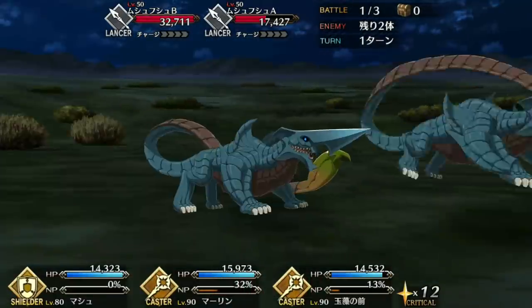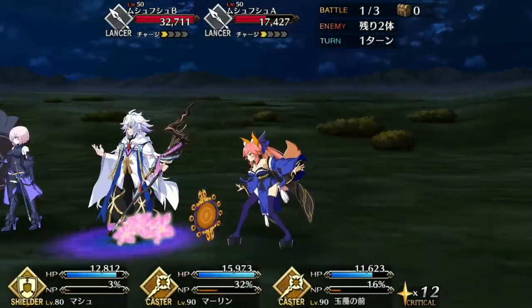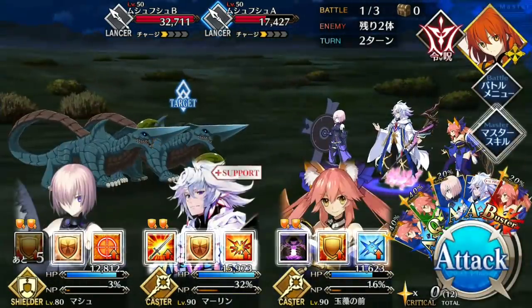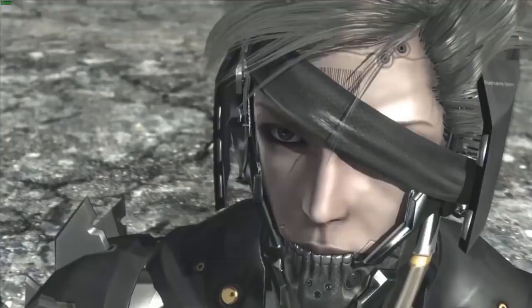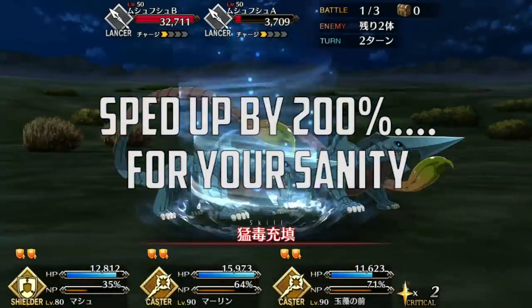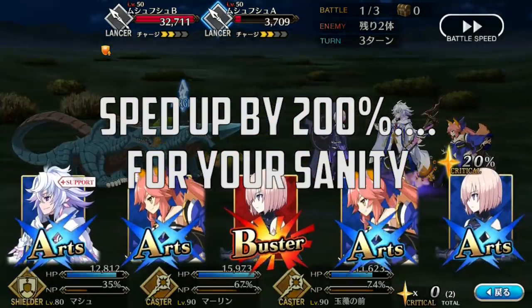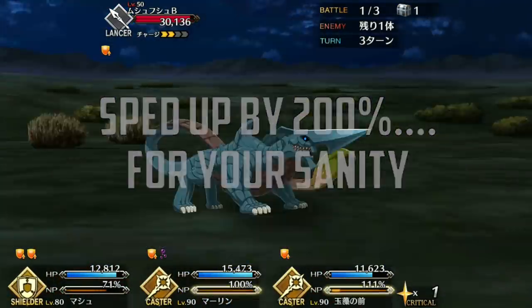You've been waiting for this for a month. Some of you wanted a 1-5 second spotlight just calling him OP and giving him a triple S-plus rating, others wanted a legit spotlight, and the rest just wanted the memes. In the end, I'm going to try for a legit spotlight. Merlin, as I'm sure you all know, is OP. He's the best servant in the game, period. His stats alone are decent, but what makes him OP are his skills and his Noble Phantasm.